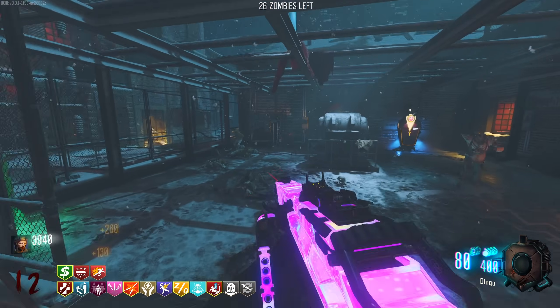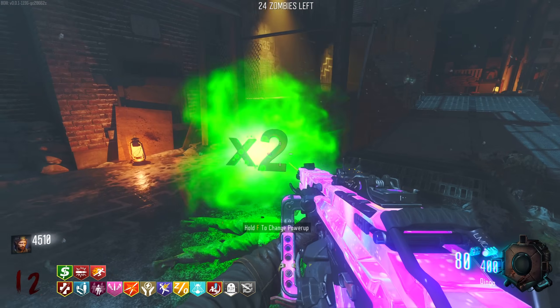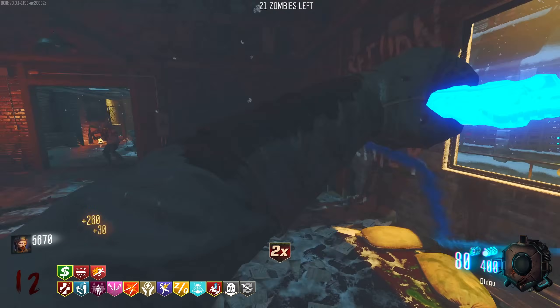I'm trying to melee and then walk back slightly every time because you don't want to accidentally pick up the drops. But double points - we're about to get very, very rich very quickly.